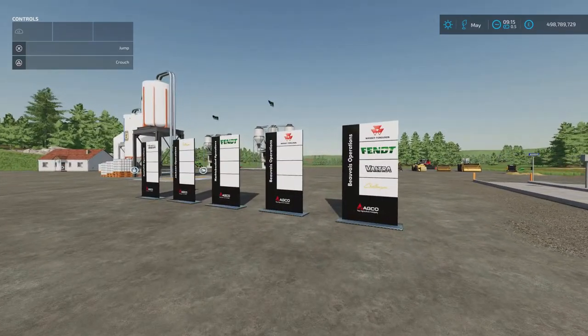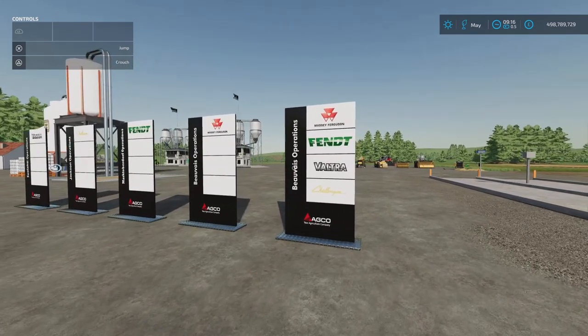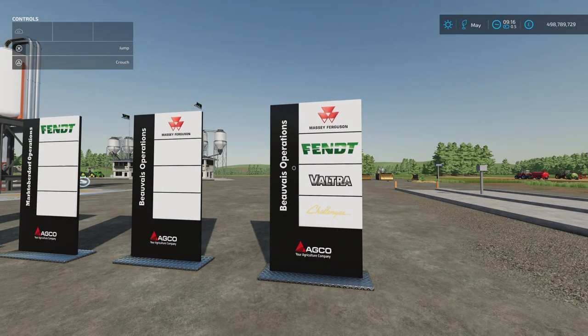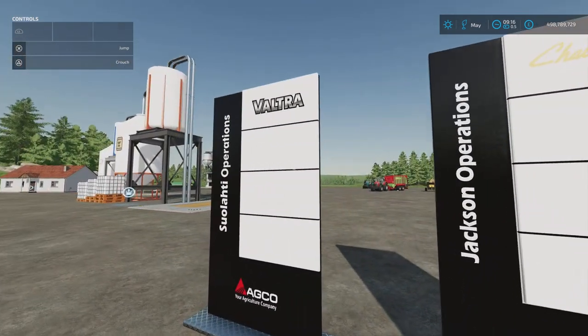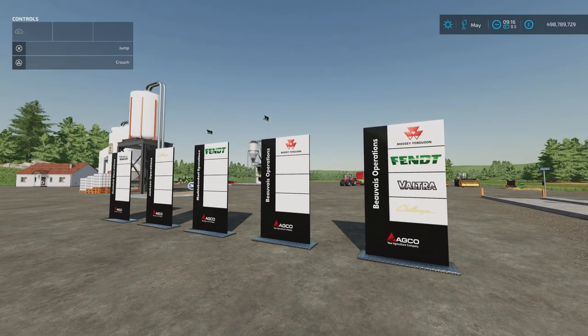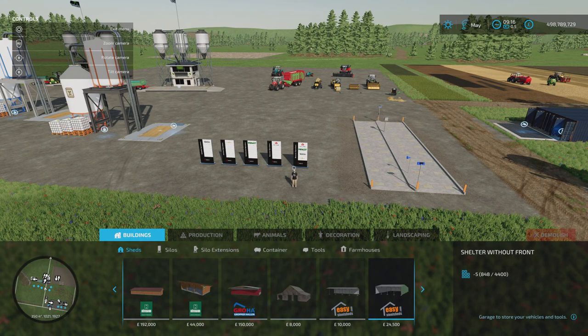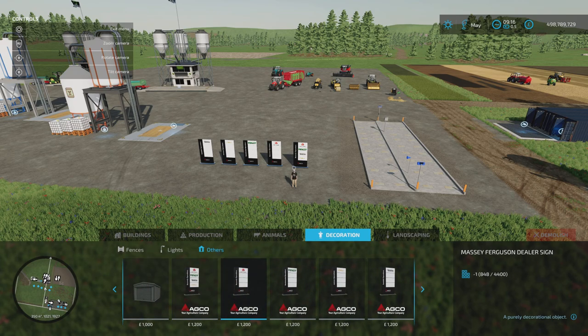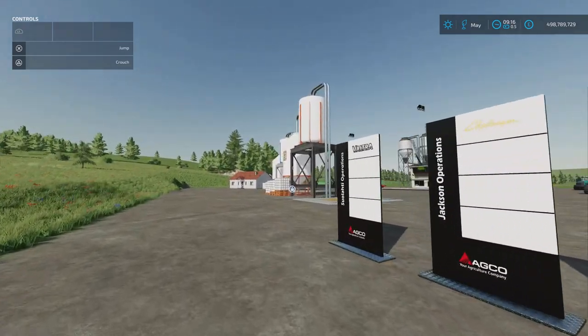Next we've got the Agco Dealer Sign Pack by KRKZ Modding. 1.10MB download, two slots each. We've got an Agco sign with various different manufacturers — part of the Agco umbrella — and then separate Massey Ferguson, Fendt, Challenger, or Valtra signs. So if you want to set up a dealership and put these outside, you can. You'll find these under build mode, decoration, others. 1,200 each to place.